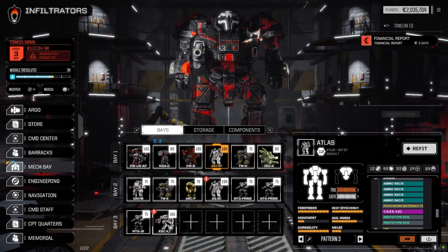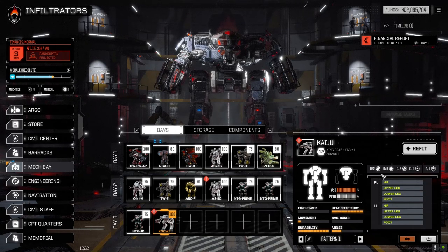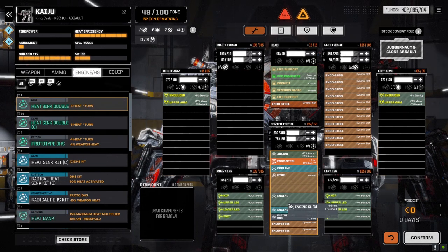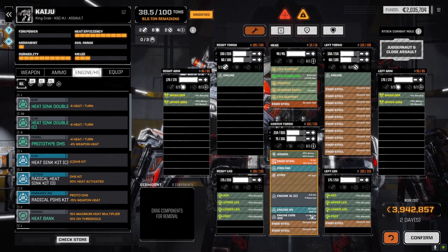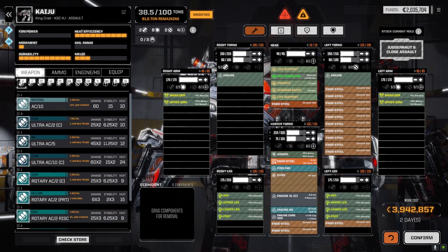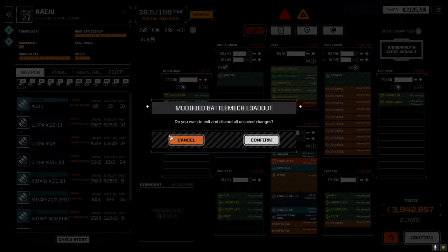The Kaiju has hard points for AMS on the arms and we can put AMS in one of the CT slots too. We need a Clan XL engine in here which costs about 4 million - saves us roughly 10 tons of weight. We've got one available at 4 million. We don't have 4 million right now, but we can get it by selling stuff. The goal today is to run a mission and get more mech parts to sell.